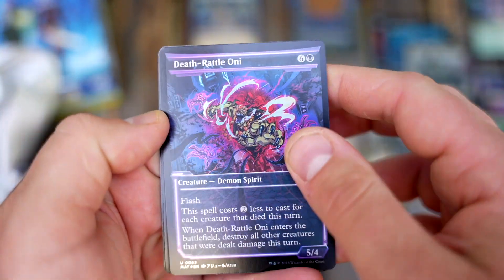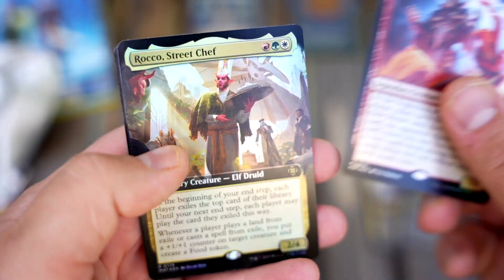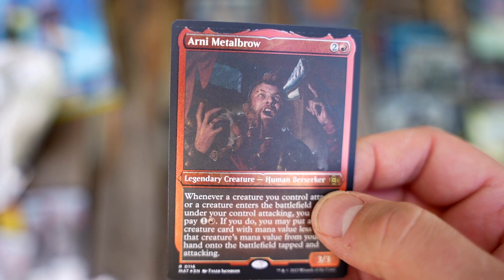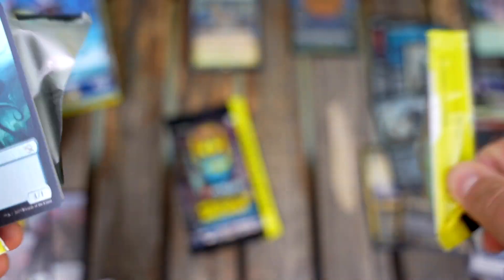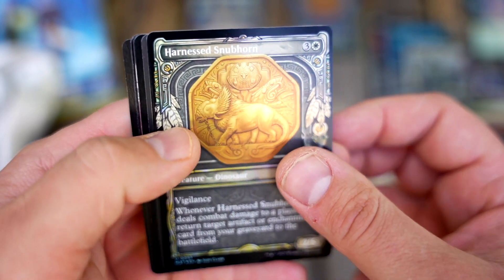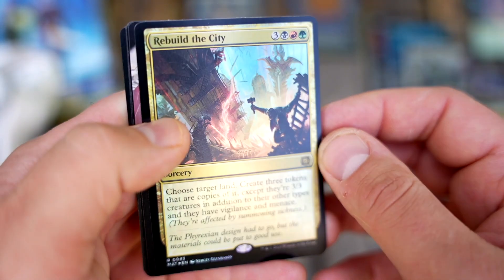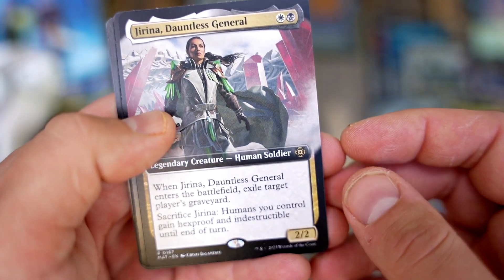I'm excited for some of the cards in the set — there's some really cool stuff. I'm excited for the idea of cheaper boxes. I wish there were more cards in the set; I don't love the mid-set type thing. One thing not a ton of people are considering: the price on TCG Player — sellers will have to pay less in shipping because these boxes are light. Typically a box costs $10 to $15 to ship, whereas these boxes will be $5 to $8. That's a big difference.